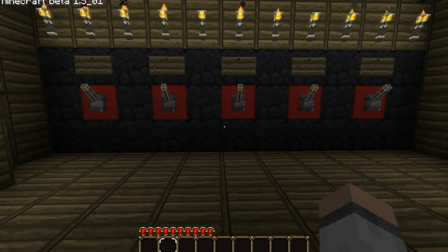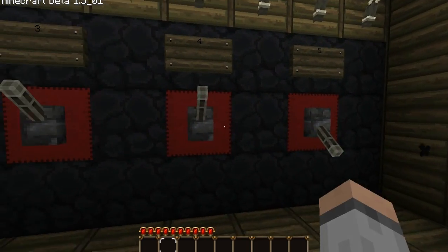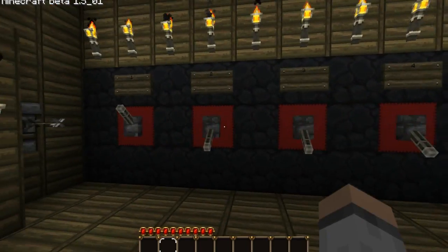Here's the actual combination locking system. The dispensers are over here that shoot out arrows if you get it wrong. I'm just going to go ahead and slap all these down. As you can see, you already got one wrong over there — the door is not opening.